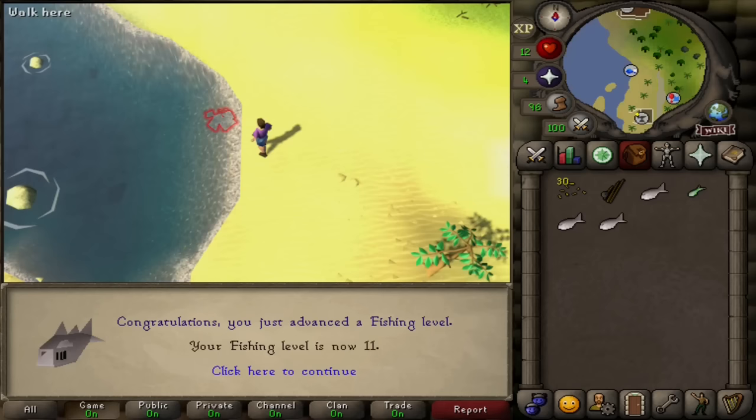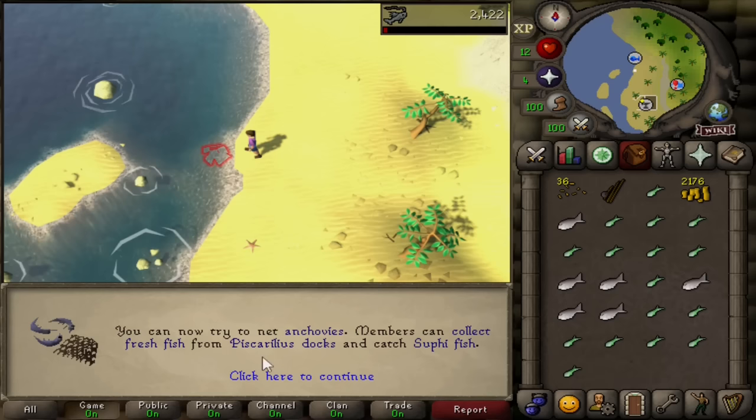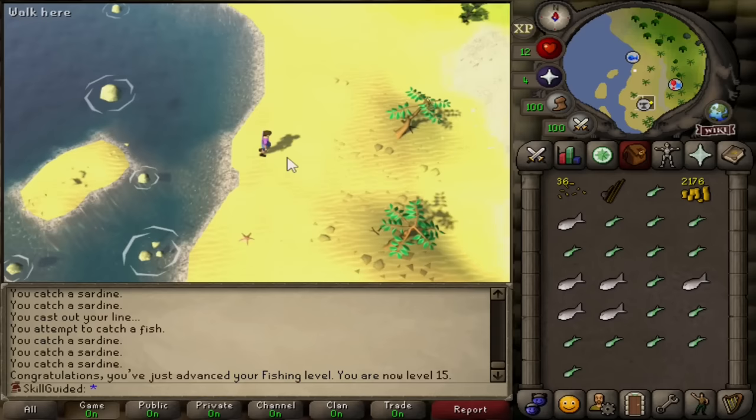11, 12, 13 fishing. Yes - 15 fishing! How bloody good. Now we can try to net anchovies, collect fresh fish from Piscorilius docks, and go back to raids to catch Sufi fish. Plus we can actually get experience from Fishing Trawler when we hop on for the Ardoin easy diary.